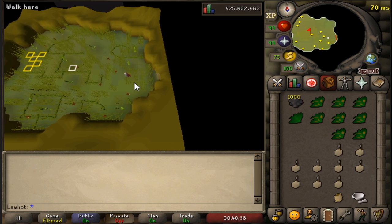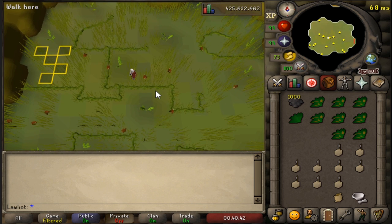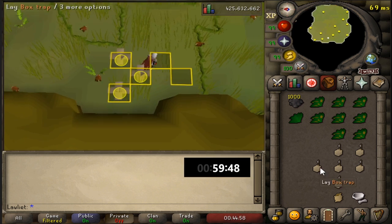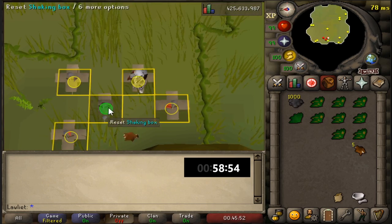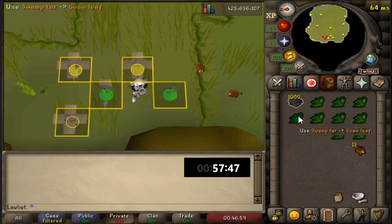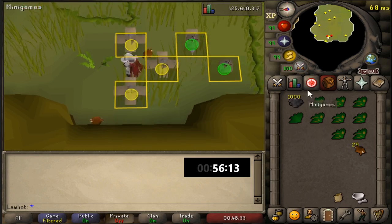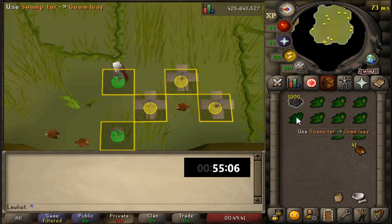We've lucked out and didn't have to hop any worlds — there's currently nobody here. I thought for sure we'd have to use the skill total worlds to find an empty world, because the one time I came here before it was pretty crowded. When we entered the dungeon there were already yellow tile markers on the ground from months ago, maybe even a year ago, when I hunted chinchampas for a few hours. I didn't do much red chinchampas hunting on the way to 99 hunter — most of it was through herbiboar, and before that I was doing salamanders.